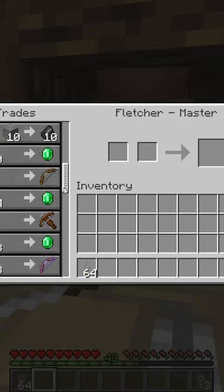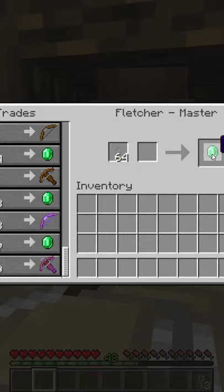When you get loads of these tripwire hooks, go to a fletcher villager and trade tripwire hooks for emeralds to get unlimited emeralds.